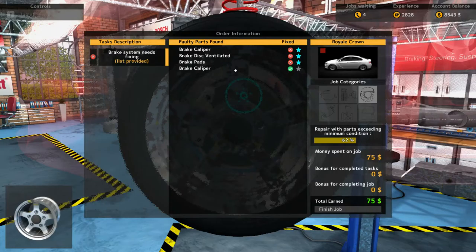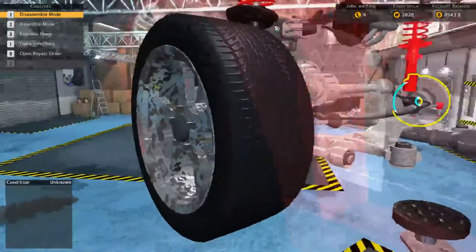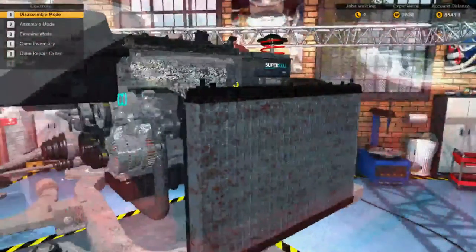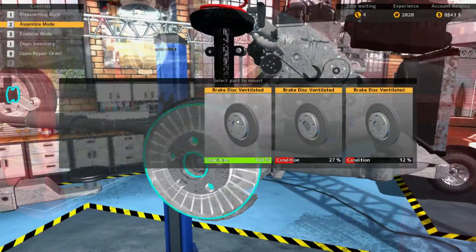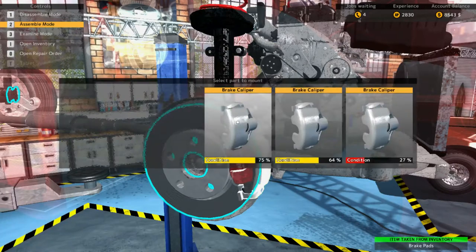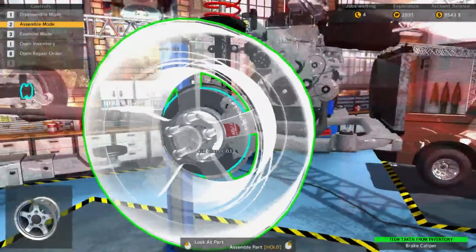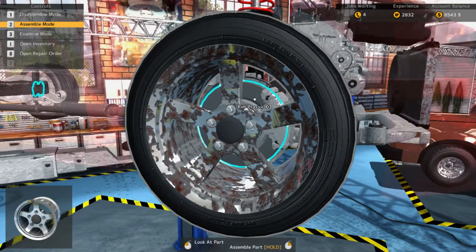Now we know that's done — we can dismantle that. We need to replace the brake caliper and the brake pads. Let's go to assemble mode. Brake disc ventilator — I did buy a new one. Brake pads — put those ones on. Brake caliper — put those ones on. And there we go, nice! Let's put this bad boy on; it's at 63%, which we know needs to be repaired. That wheel's done.